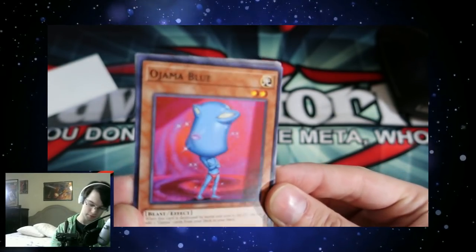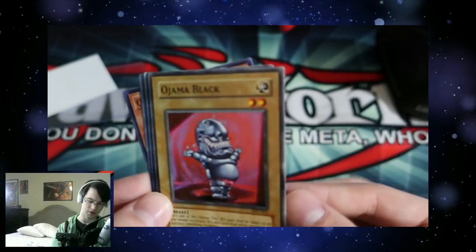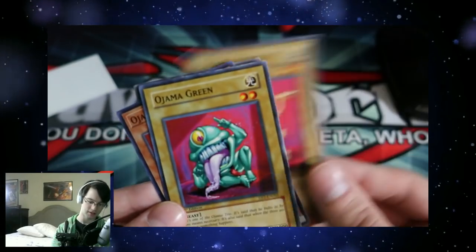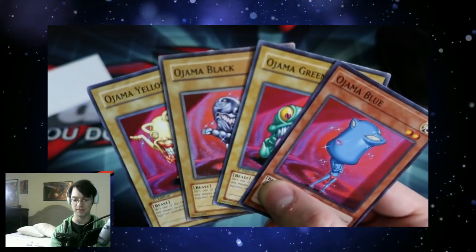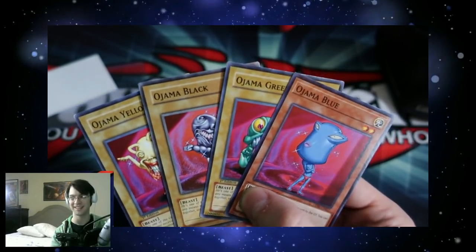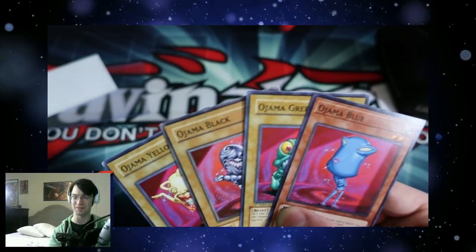Alright, so we got Ojama Blue — this is the OTS reprint, isn't it? Yeah. The holo is worth a lot of money. Ojama Black, Ojama Yellow, and Ojama Green. Yeah, I'll get these Ojamas — the Barack Ojamas — signed and send them straight back to you.